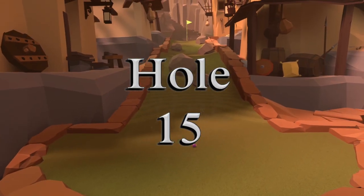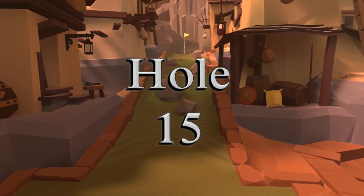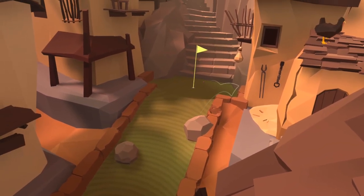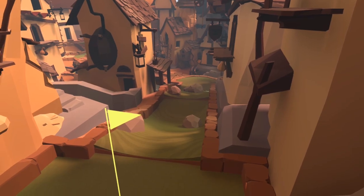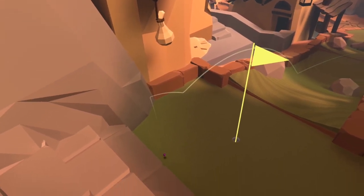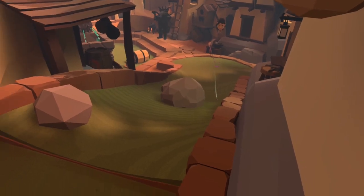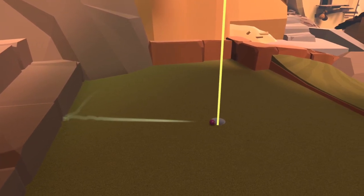Hole fifteen is again not a particularly reliable hole-in-one shot but this route can be quite useful for getting the ball up towards the green. Play to the left of the big centre rock and with enough power your deflection will make the ball jump over the rock at the top of the hill on the right hand side. Once you're up on the green you may catch a lucky bounce like I did here — I got an edge right between the steps which sent the ball into the cup.